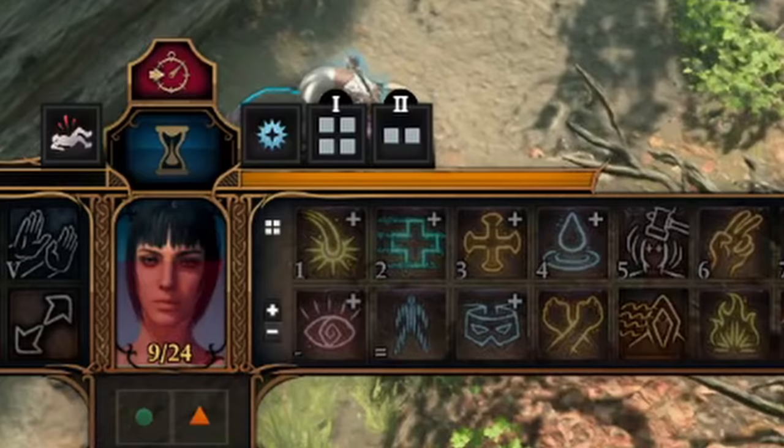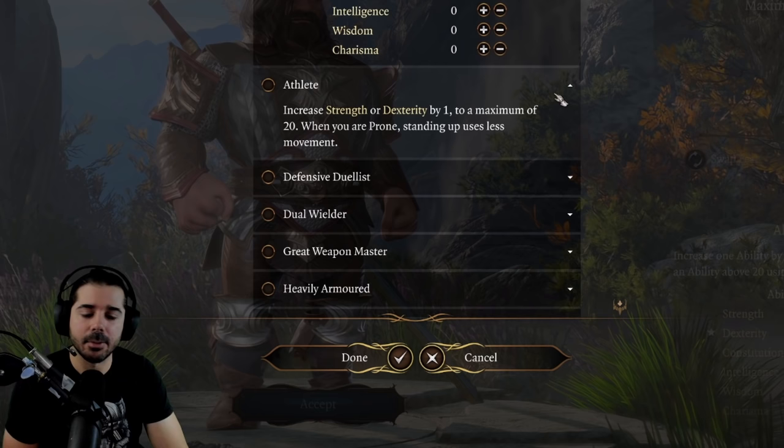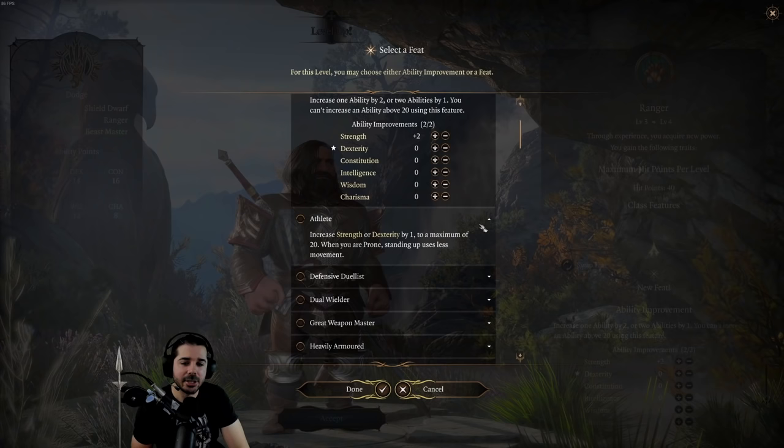If you take the Athlete feat, standing up only takes about 20% of your movement bar instead of 50%. Overall, this feat is pretty underwhelming. But if you build a character where your strength is at 17 in character creation and you just need one point to boost it, you could consider taking Athlete.